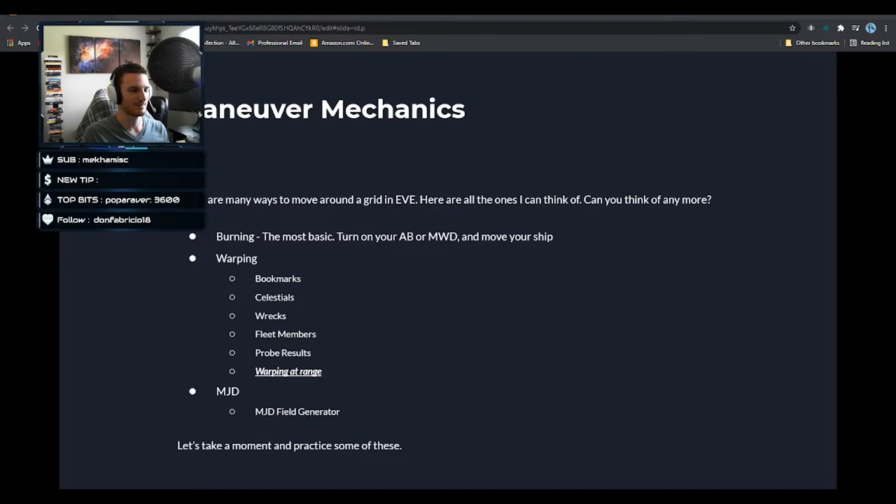You could think of it as complex rather than complicated — it's deep. The last movement method I was able to think of is the MJD — micro jump drive — and also the micro jump drive field generator. So really it's just three: burn, warp, MJD. Are there any movement abilities you think I missed?